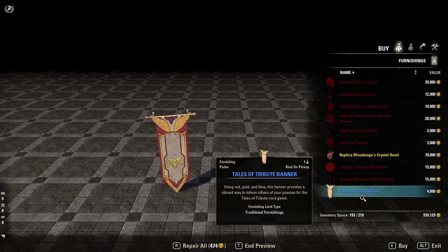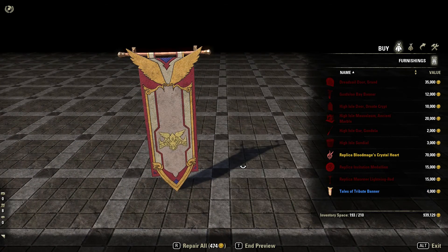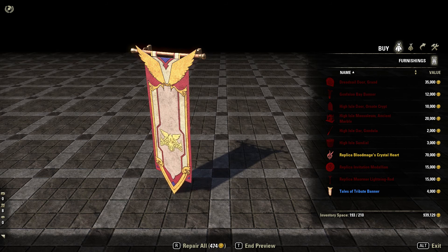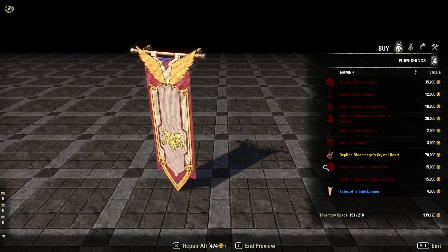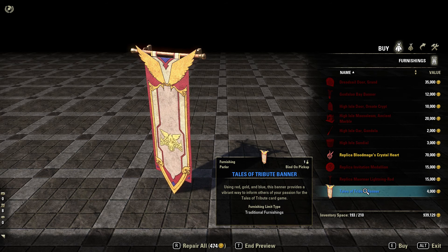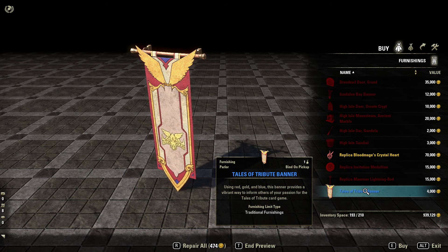The next one is pretty easy to get — this is the Tales of Tribute banner, and you will get this after you've done the Introduction Request for Tales of Tribute. The quest is called, I think, Part of the Club. So basically you just get this after you've unlocked Tales of Tribute on your account.